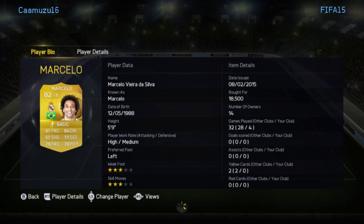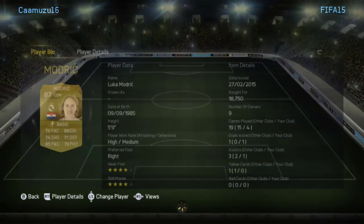Next we have Marcelo, who's probably my favourite left back on FIFA at 18k. He's just a tank — he tackles when he needs to, gets up and down the pitch, can make dribbles, send people through, and get a shot off if you want him to.